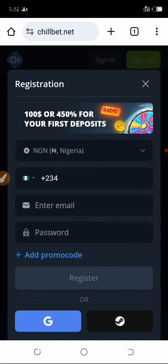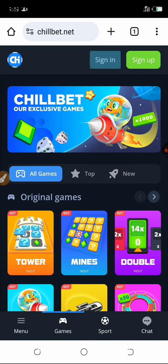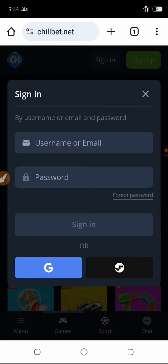This is just the registration form — very simple. Your phone number, your email, then your password. Put a password that you can remember. Once you are done with the registration, you sign in.